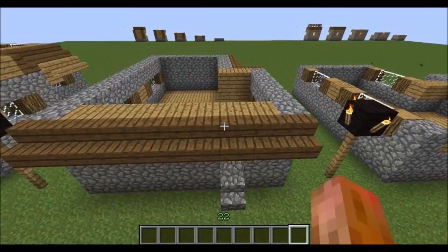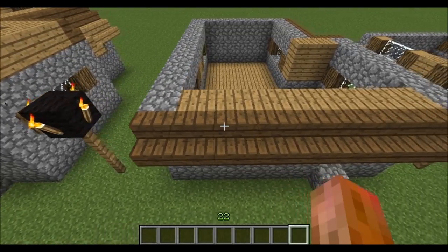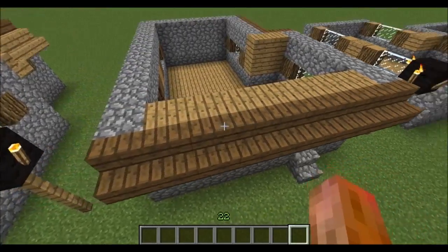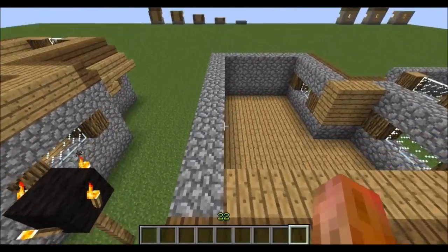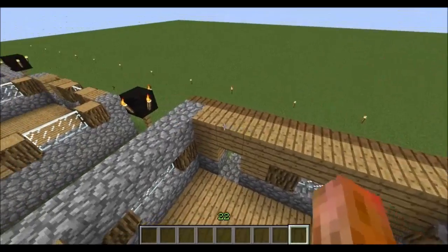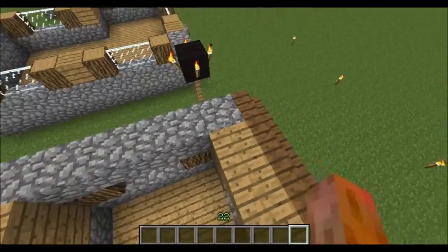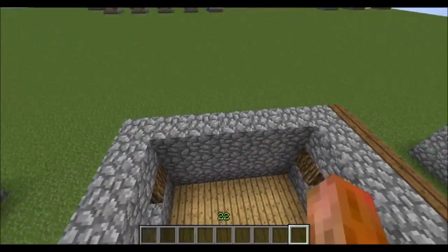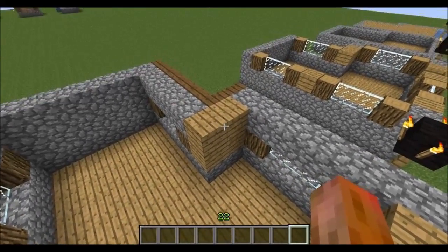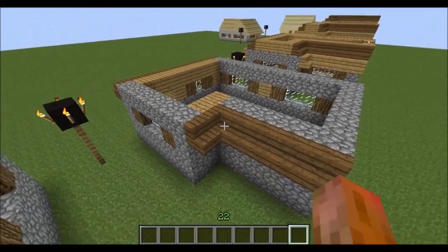Onto the next layer. I'm using the spruce stairs just to help highlight what level we're working on, and you'll see it come into effect on the next levels a bit more. Along the front above your door and window, go along with some planks — not all the way to the edge though. Fill them in with cobblestones on the long edge and the back wall, then come back down and put some more planks above them, and around this side we want some wooden steps for the roof.